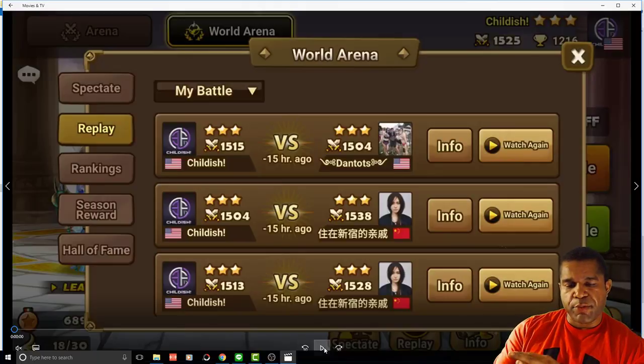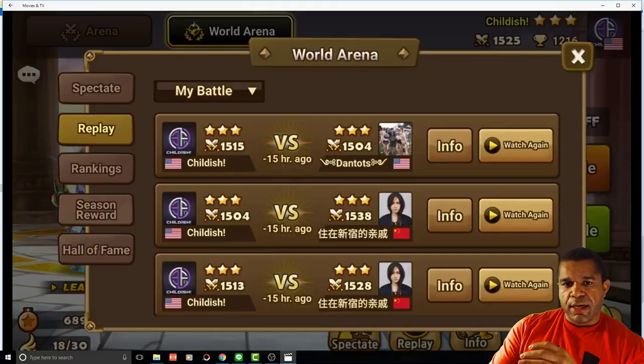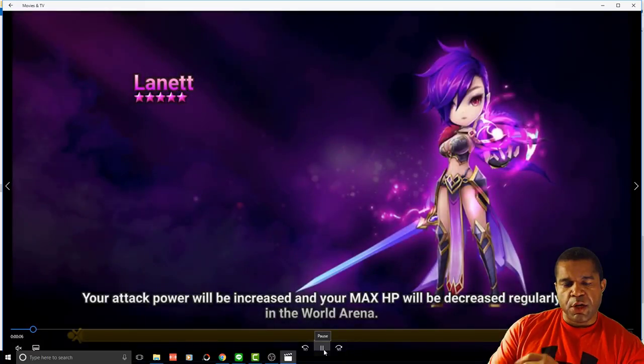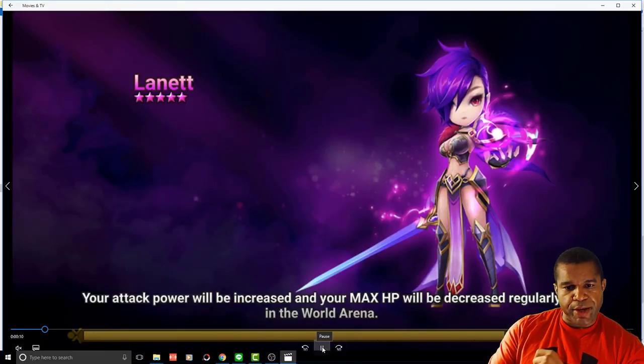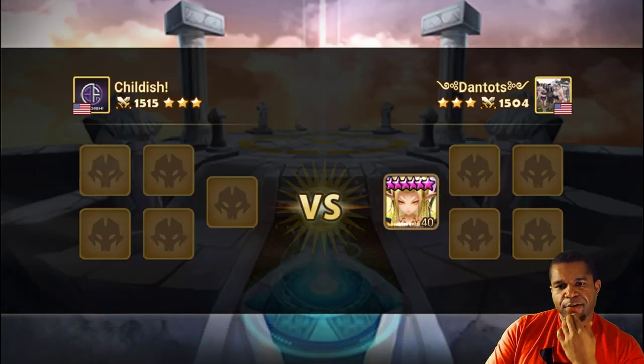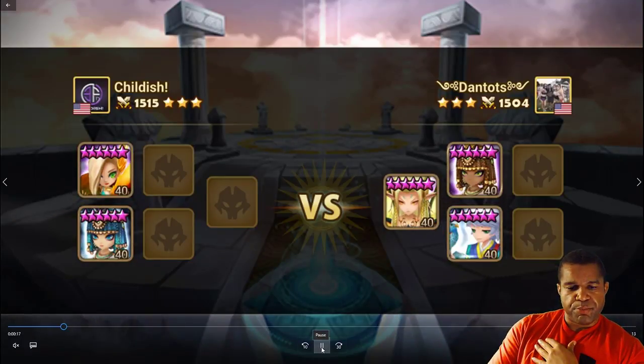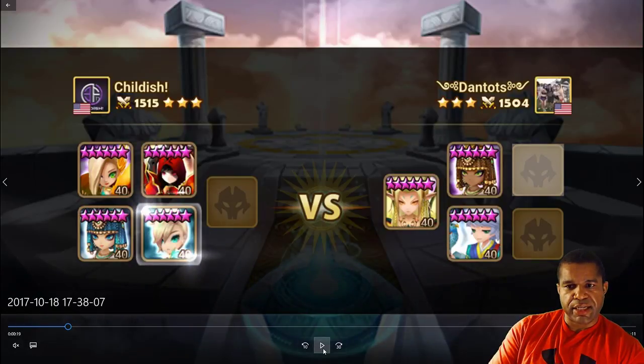The first fight we have going on today — we're just going to do one today — is going to be versus Dan Tots. In this particular situation, we'll break down each round of picks and then go right into the fight. He's going to lay out Ganymede and I'm going to bring Ciara Bastet. Pretty standard first round of picks on both ends, but here's where it gets interesting.